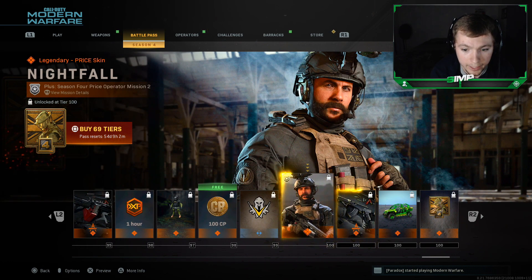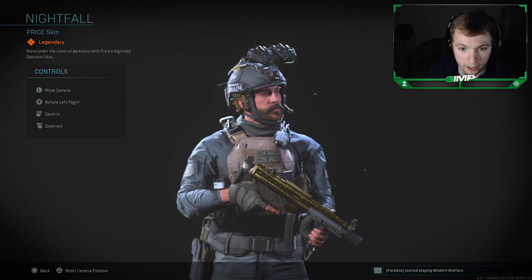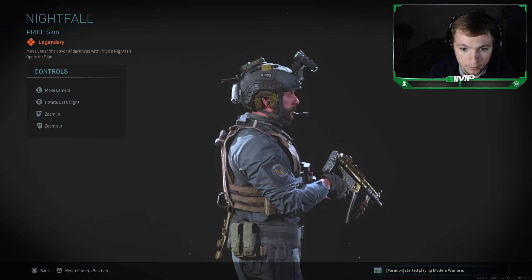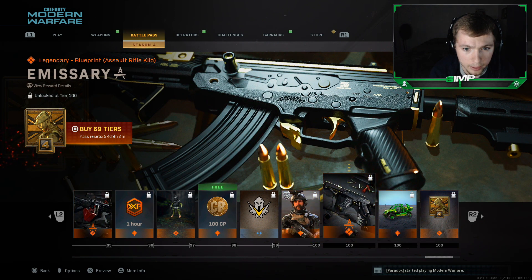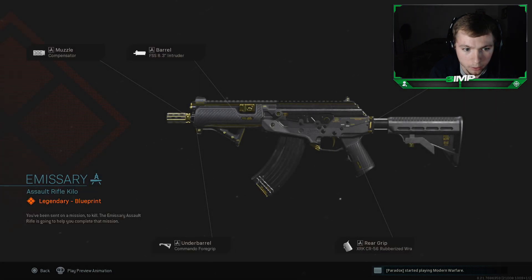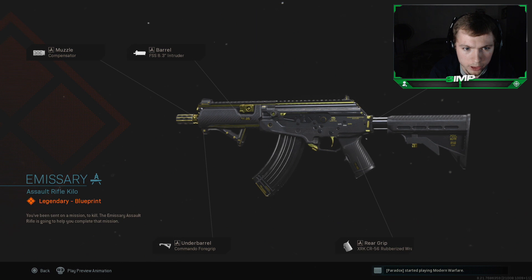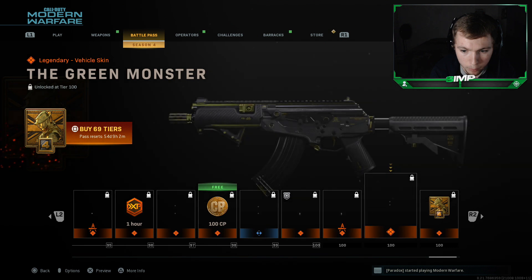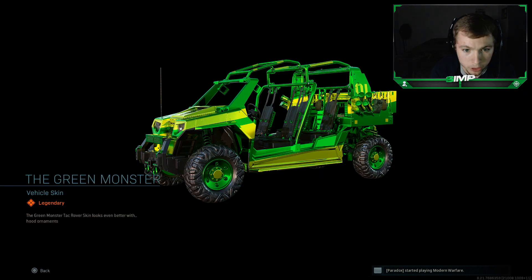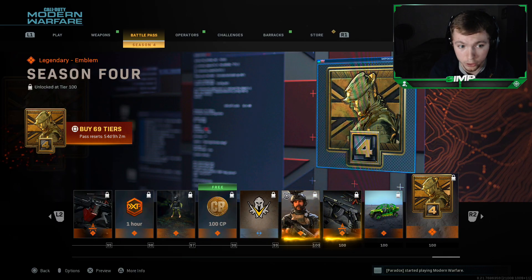Now for Tier 100 rewards: you get the Nightfall Captain Price skin — that is definitely a very clean Captain Price skin, I'll probably end up using that. The Emissary legendary blueprint for the assault rifle — I think it's actually for the new Galil/CR 56 Amax — comes with compensator, FSS Intruder, F-Tac Spartan, commando foregrip, and rubberized wrap. The Green Monster vehicle skin looks very vibrant and clean. Finally, you get the Season 4 emblem once you complete the whole battle pass.